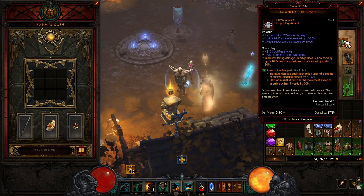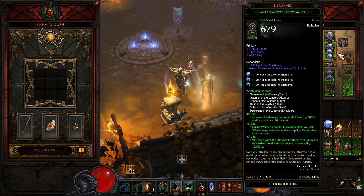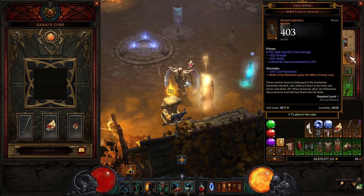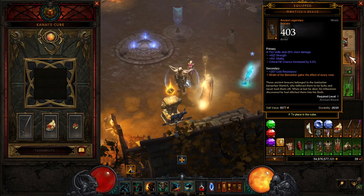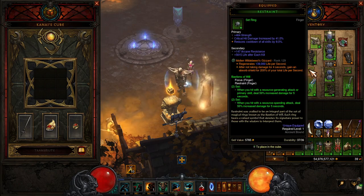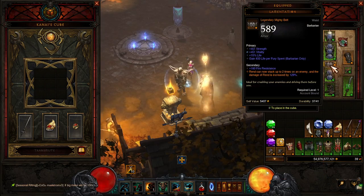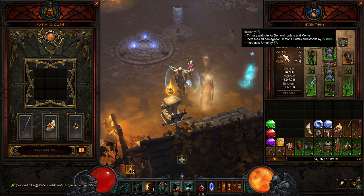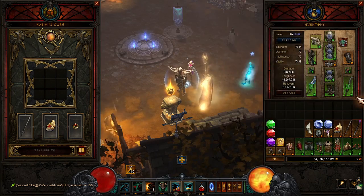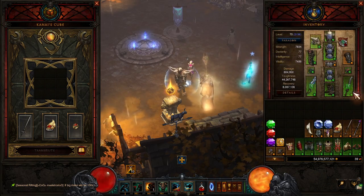We are using Squirt's Necklace because once you don't take damage for a while, you increase damage dealt and take increased damage. We are using Mortick's Brace to get all of the Wrath of the Berserker runes — this doesn't really matter that much for the first version since you don't have the cooldown all the time. We are using the Bastions set and Focus and Restraint to get extra damage. We have the Lamentation Belt — Rend can now stack up to two times on an enemy and the damage is increased. Then we have the Bul-Kathos weapons.